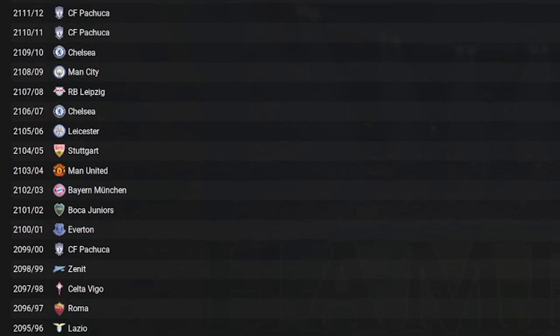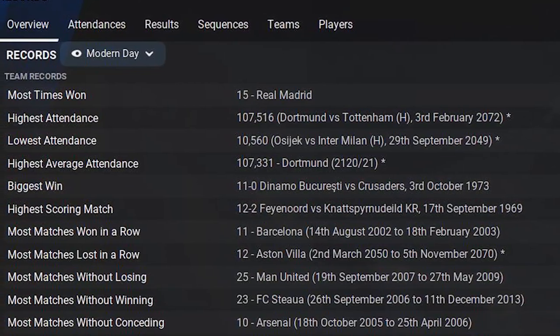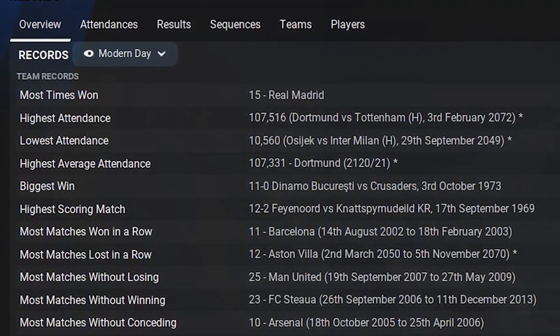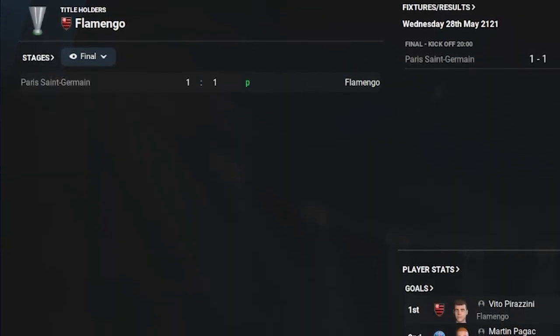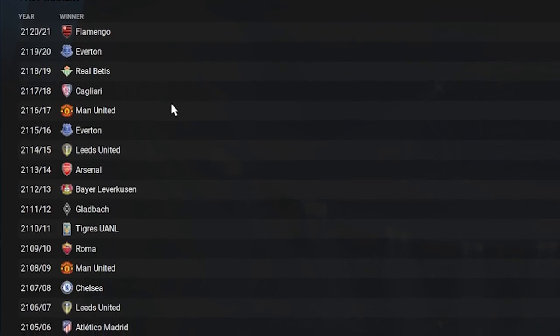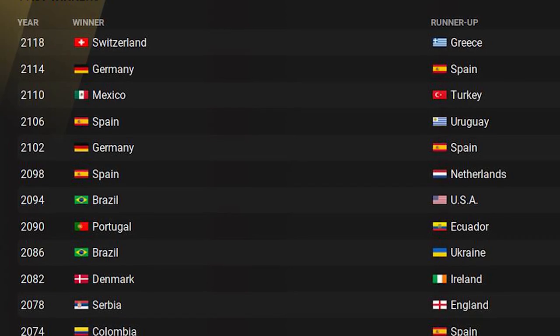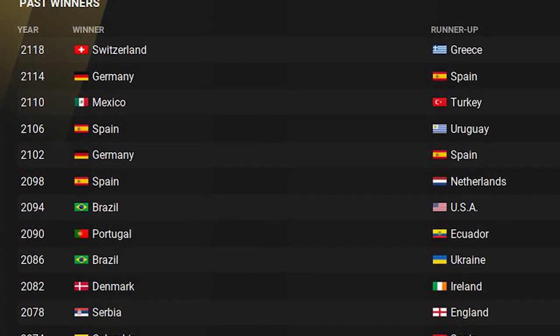The Champions League winner is Sporting Gijon, but the last 25 years have been spread out amongst different clubs — but not Real Madrid. Incredibly, Real Madrid still hold the record for most Champions League wins with 15, and Chelsea are the closest on 12. Flamengo have just won the Europa League against PSG on penalties. We have two more first-time World Cup winners — Mexico in 2110 and the current holders, Switzerland.